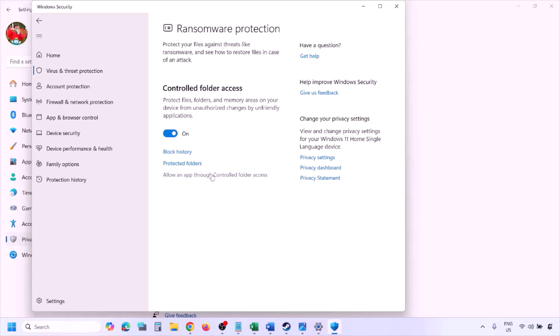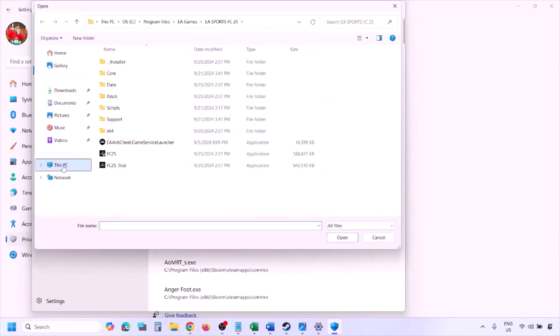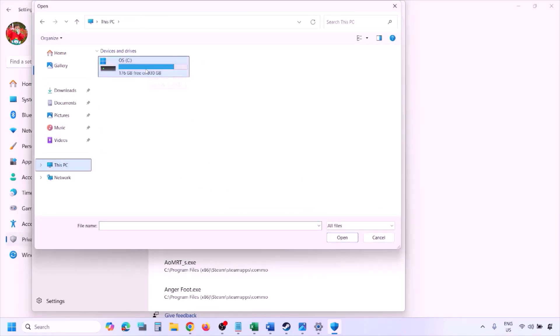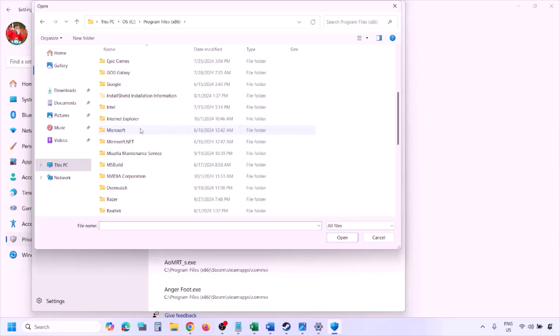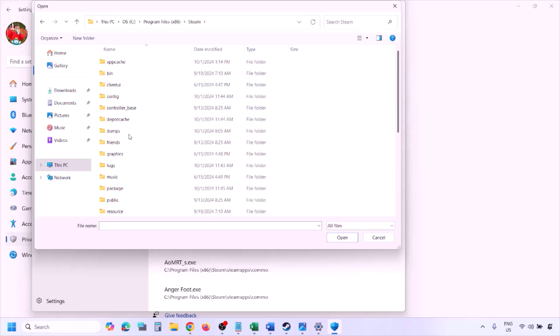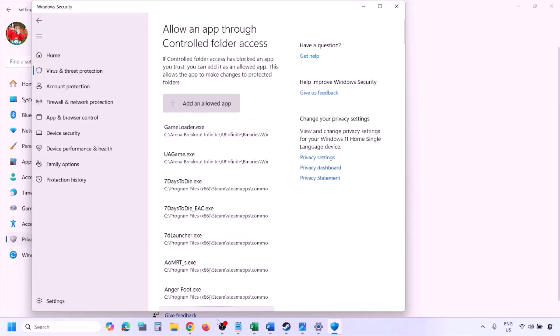Click Allow an App through Controlled Folder Access, click Yes to allow, then click Add an Allowed App and select Browse All Apps. Navigate to the game installation folder — open Program Files (x86), the Steam folder, SteamApps, Common, and then your game folder. Select the game EXE file, click Open, and once the game is added, launch it and check.